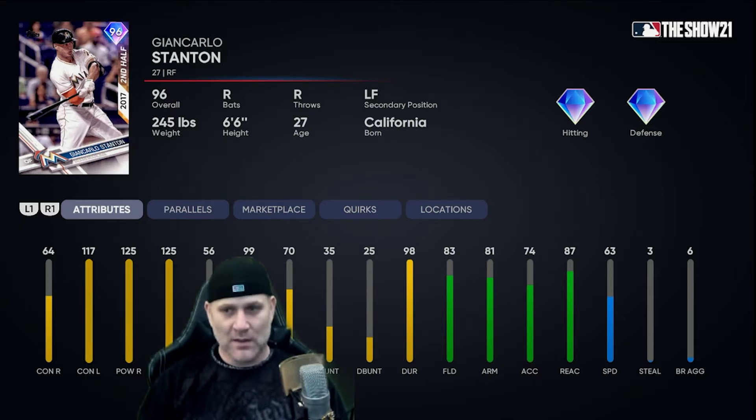Most of the pitchers you'll face in ranked seasons are lefties because we've got Al Leiter, now James Paxton, Vida Blue, Cliff Floyd, Tom Glavine, and Aroldis Chapman. So you're going to be facing lefties more than righties, which means lefty contact is more important at this point in the meta. So just remember that.